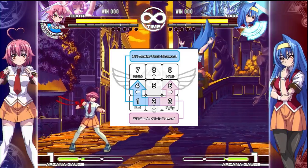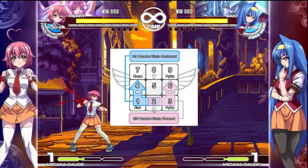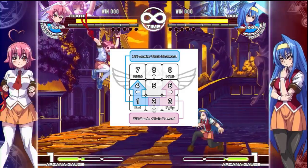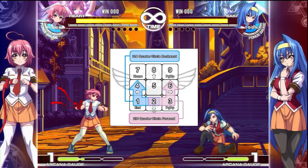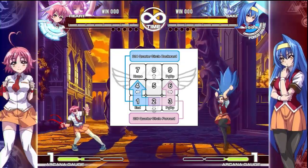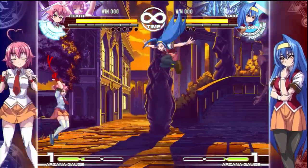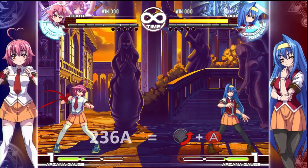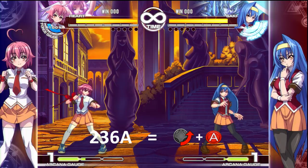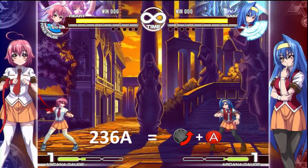Doing a fireball motion would be called 2-3-6. The reason why we're telling you this is because throughout the series we're actually going to be using notations in this format, and it's quite important for you to understand how to do it. So when we say 2-3-6 A, we mean a down-forward motion with an A button.